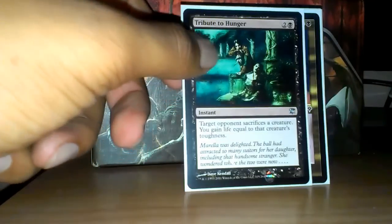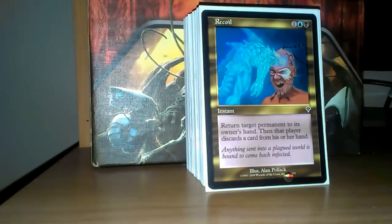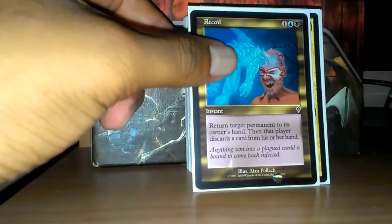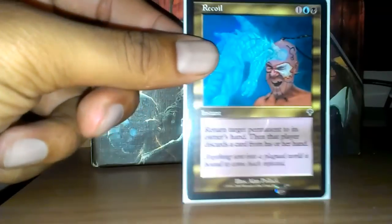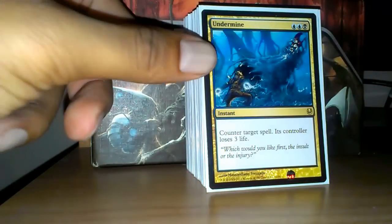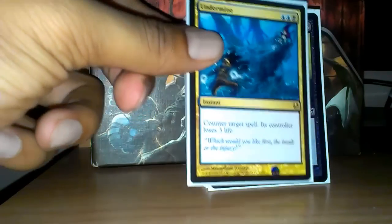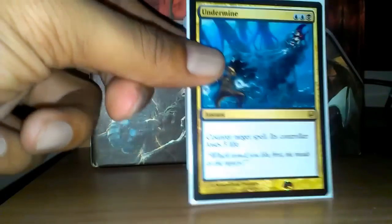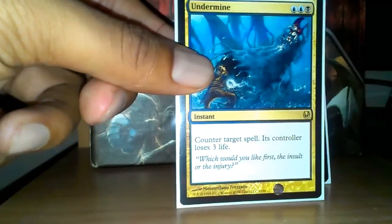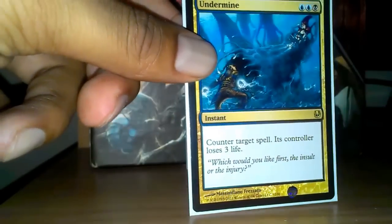Tribute to Hunger is really good against those Voltron-style decks where they put all these equipments or auras on their commander — you can make them sacrifice that and gain a lot of life. Recoil is one of my favorite cards when I started playing Magic, and this deck was the perfect reason to play it again. It's three mana, return a permanent to its owner's hand, and then they discard a card. Late game, if someone has no cards in hand, Recoil basically reads 'destroy target permanent.' Undermine is one of, I think, four counterspells in this deck minus the creature, and all the counters in this deck do something else — this one counters a spell and the spell's controller loses three life. I've actually won by doing that before.